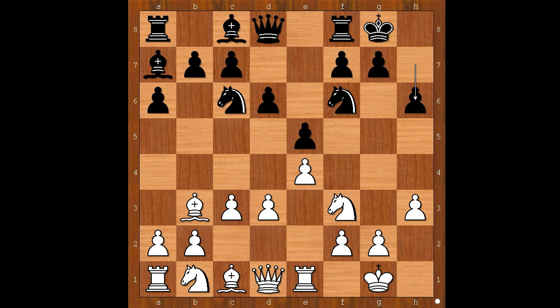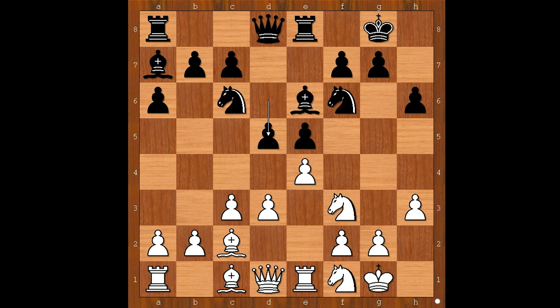H3, preventing bishop to g4. H6, preventing bishop to g5. Knight from b to d2, rook to e8, knight to f1. This maneuvering reminds me of the Ruy Lopez opening. Bishop to e6, bishop to c2, d5, e takes on d5, bishop takes on d5.